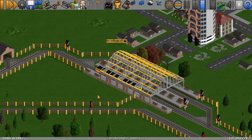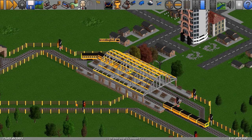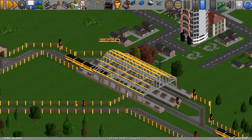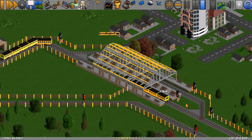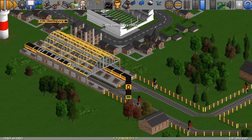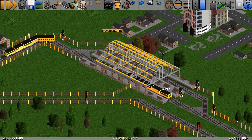Moving on to the row-row: trains come in one side and when they've finished loading and unloading they go straight out the other. This is actually better than the terminus as a general rule. Trains going in one end and exiting the other don't interfere with each other — a train leaving doesn't stop trains going in. With a terminus, only one train can do a movement in and out at once, whereas a row-row allows multiple trains in and out simultaneously.